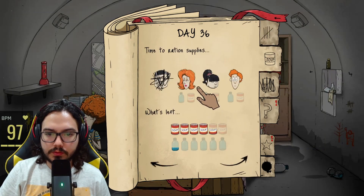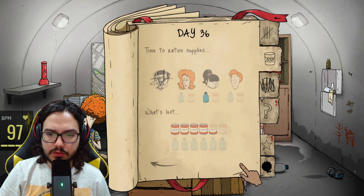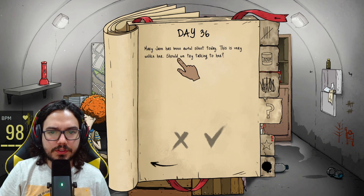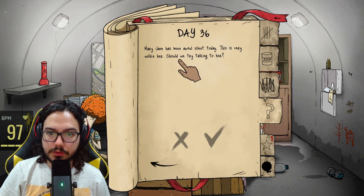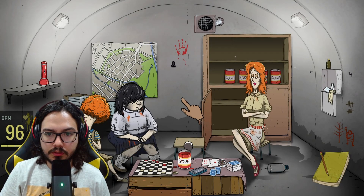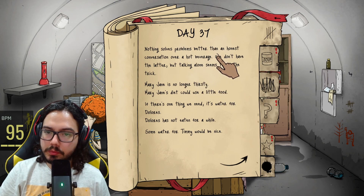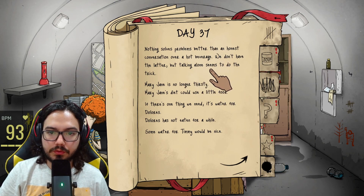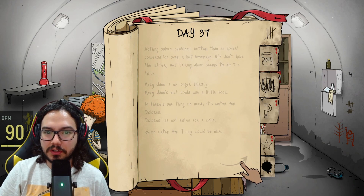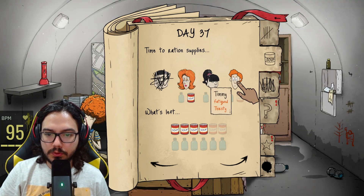Mary Jane has been awfully silent today — this is very unlike her. Should we try talking to her? Yes please. Ted is not back yet from the wasteland. Nothing solves problems better than an honest conversation over a hot beverage — we don't have the latter, but talking alone seems to do the trick. They are getting thirsty and I can't give them water.